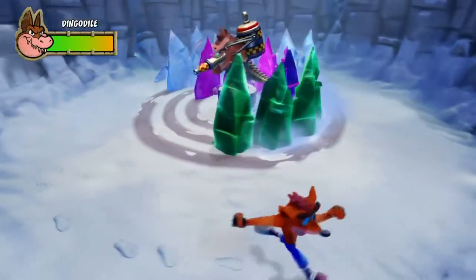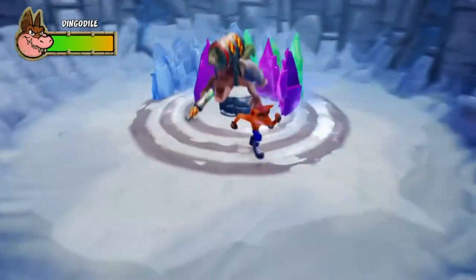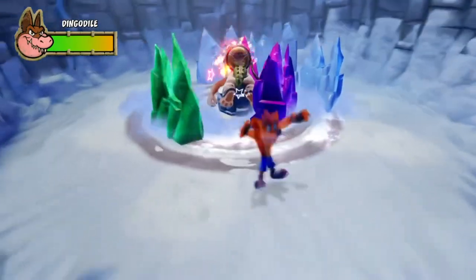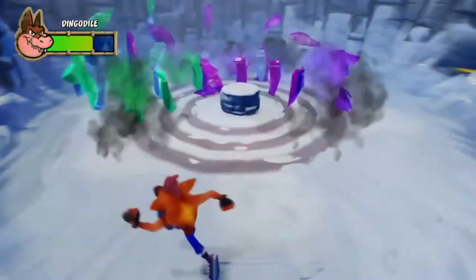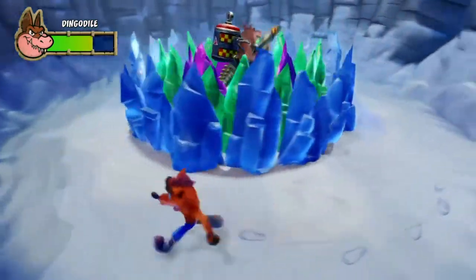Once you've done that, you've just got to dodge until he's made an opening. And once he's made an opening, your best shout is to wait until he's aiming up and as he's firing, go and hit him. You can see it was really smooth, really easy.